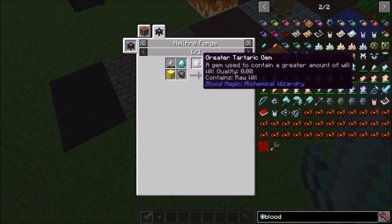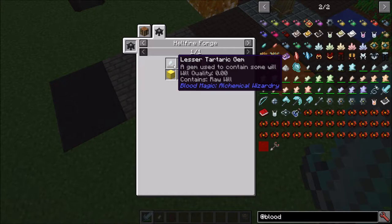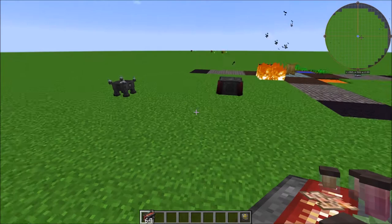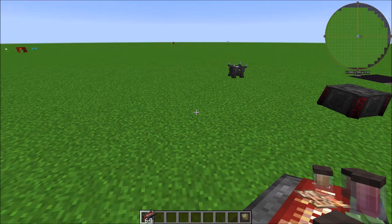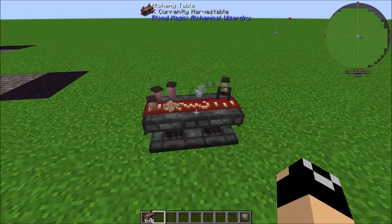For example, to make the Common Tartaric Gem we probably need our Lesser because we need a minimum of 240 will and it drains 50 — and we also need another Lesser. So you are going to have to craft those as you go up and have some extras on hand. That pretty much covers the standard basics of will and how you work your way up — just craft as you go and they store more. If you have any questions do let me know.